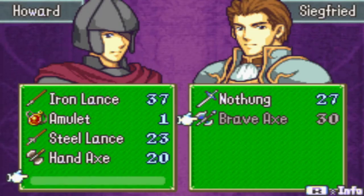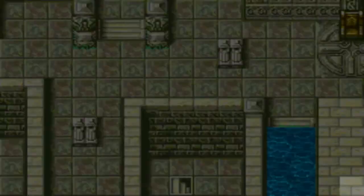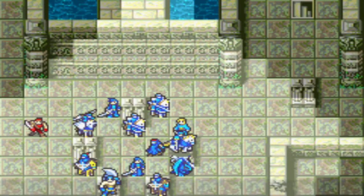The Angelicrobe is used on Shadow so he can take some extra hits, and the Dracoshield is used on Howard. Howard also takes the Brave Axe because he needs it for the next map. Emma uses one use of the Torch Staff here — there are two uses of the Torch Staff used in this map.